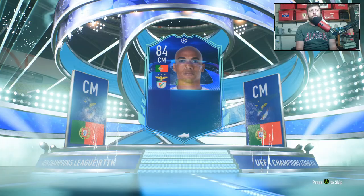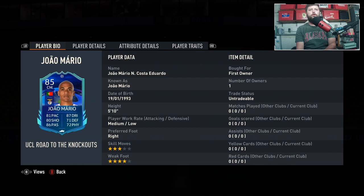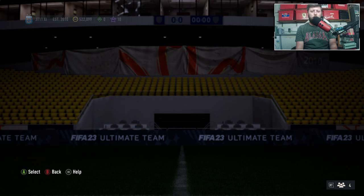In today's video we've got a brand new Road to the Knockout card that came out a little bit late. He's 85 rated and does go into the Portuguese objective — Benfica. I believe Benfica are already through, so the likelihood of them winning their next two games is very unlikely because why would you try if you're already through? He is going to help out massively with the Portuguese team.